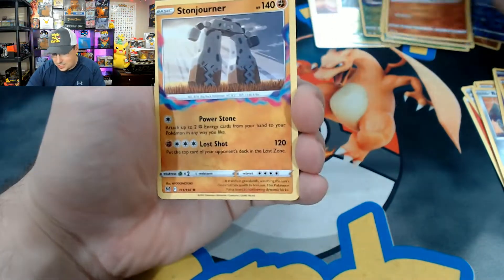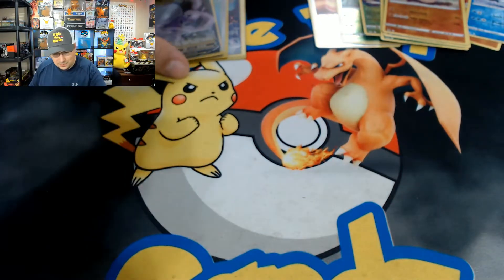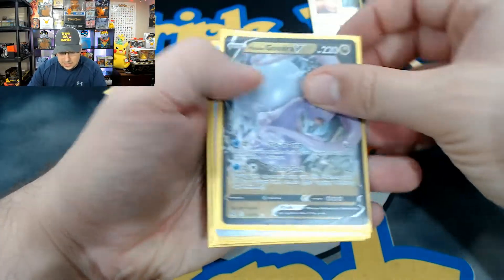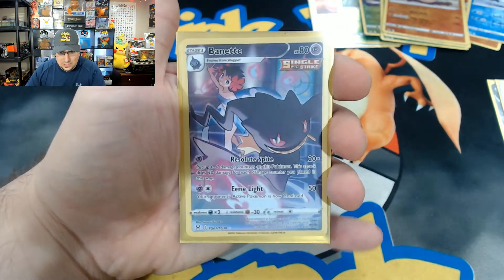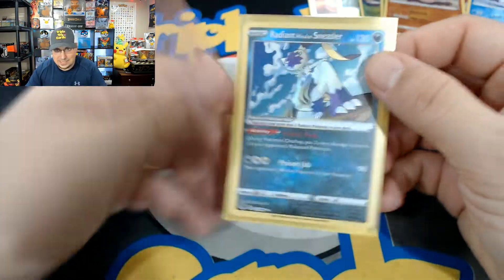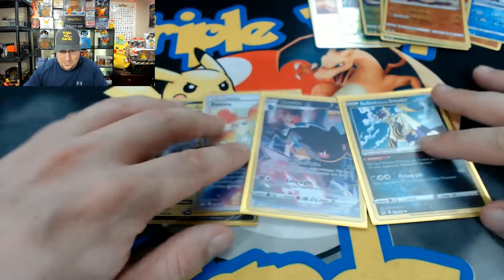A Stonjourner — non-holo rare to end it all. We did not get that hit in the back, but let's see what we got today guys. We got a good review — not too bad. We got a Fantina secret rare, very nice. A Bunnelby character card, very nice. And a Radiant Sneasler — that's pretty cool. Not too bad today guys. Thank you so much for watching — I will see you in the next video. Triple Play Cards out, peace!